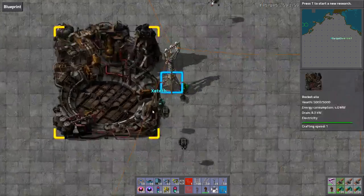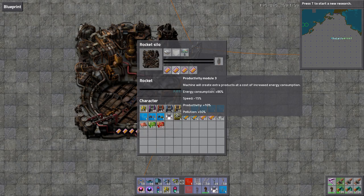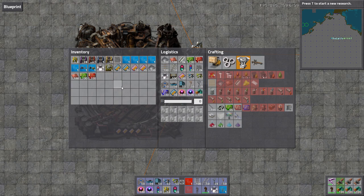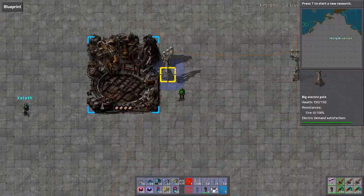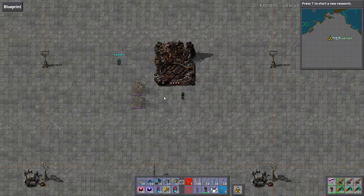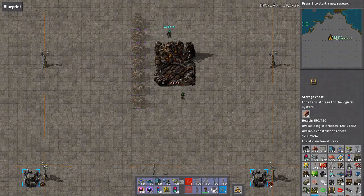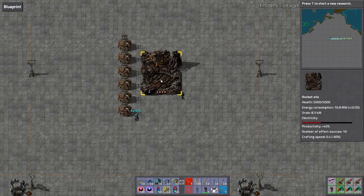This is the first time I've ever used the rocket silo - I'm not up to that part yet in my world. Can you pack as many beacons around this as possible? There are 70 in the network, so yeah, keep doing what you're doing.